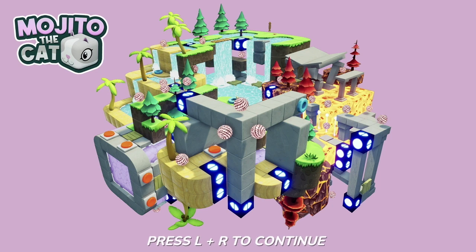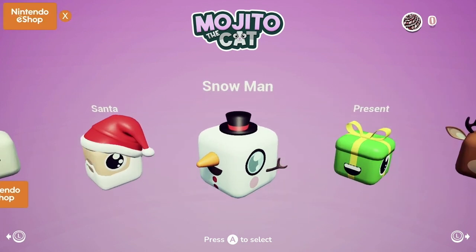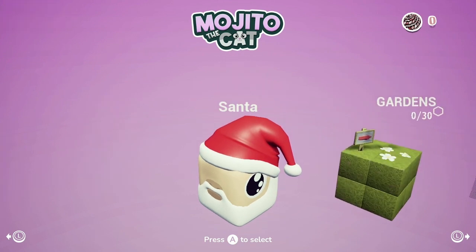Welcome back to Bakertown, guys. We are playing Mojito the Cat, and they've got a Christmas DLC that we're going to look at. We haven't played it before, so we're going to give it a first try. I am Datto, and I am here with Conan. We're going to play as Santa.